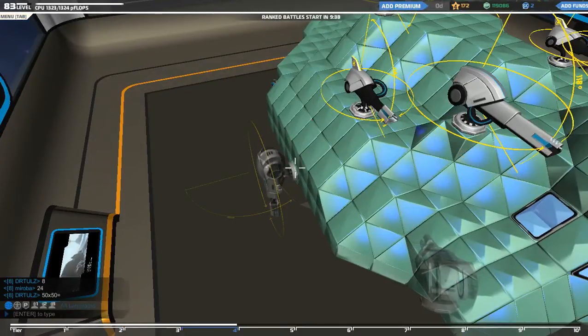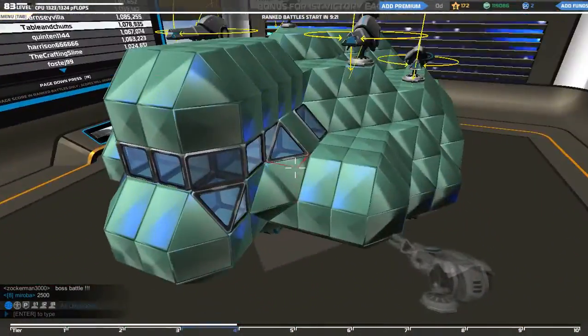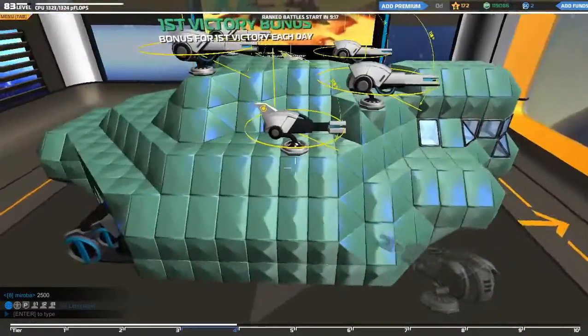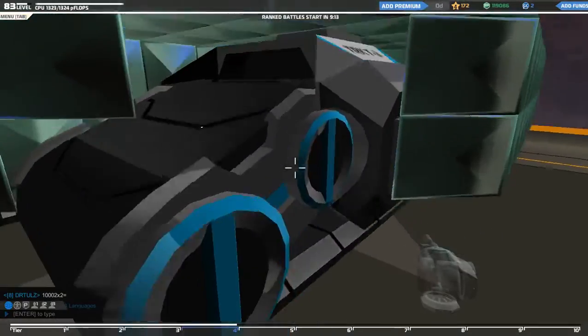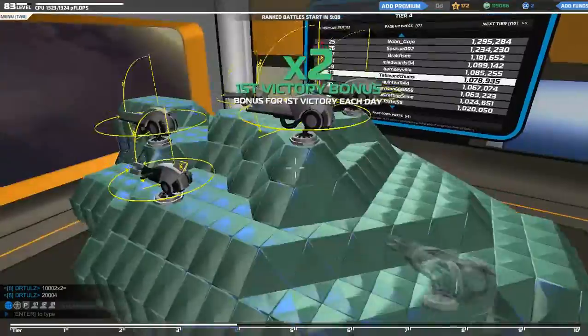Hello and welcome to another episode of Robocraft with me, Table. We have a request by Thomas Bansback — any tier but as much armor as you could physically fit onto a vehicle. So I've gone with tier 3 armor, these are tier 3 tracks — I've got six tier 3 tracks, tier 3 armor.